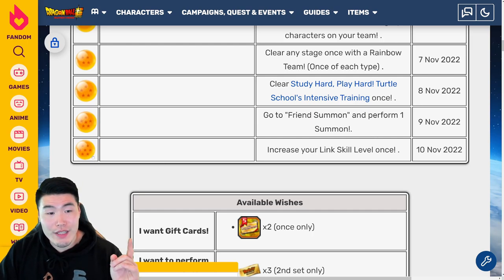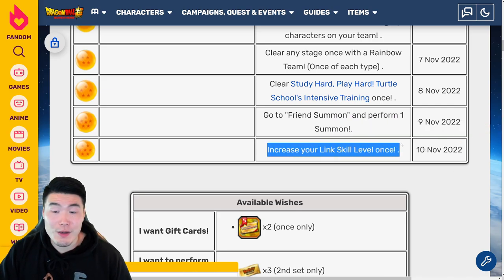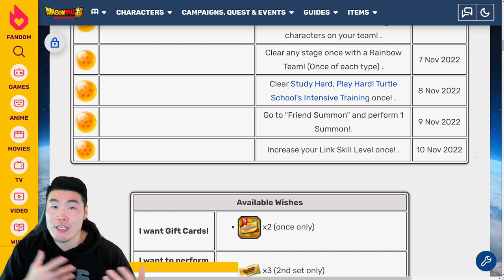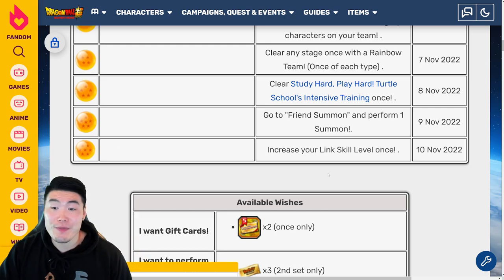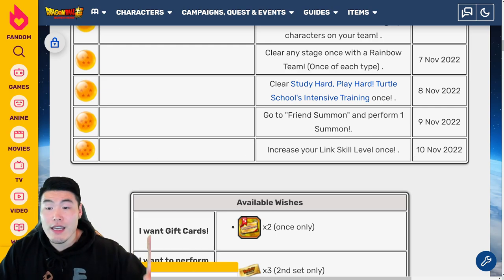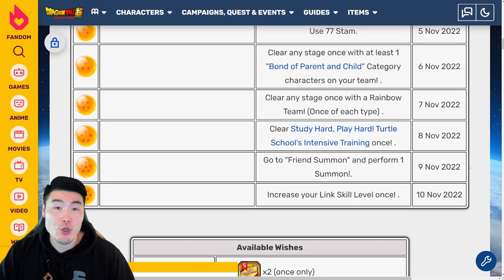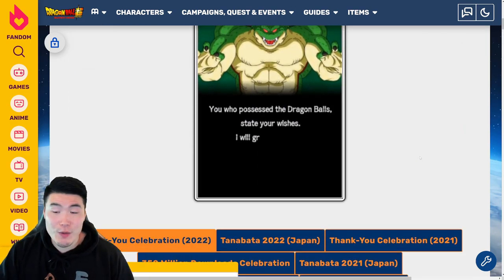For the 7-star Ball, available on November 10th 2022, you have to increase your link level once. So literally just bring a unit with level 1 links onto any story stage, clear the stage, and you'll probably get at least one link to increase. And you'll get that 7-star Dragon Ball. So once you do all this, by November 10th you should have all 7 of the Purunga Dragon Balls for the first set, and then you can summon Purunga and make your wishes.